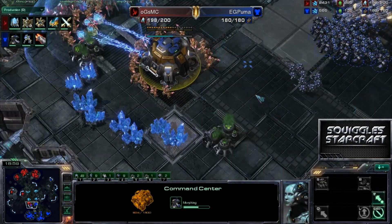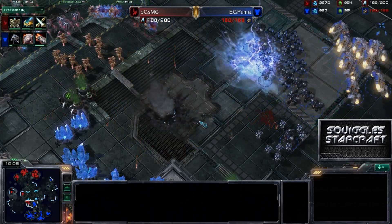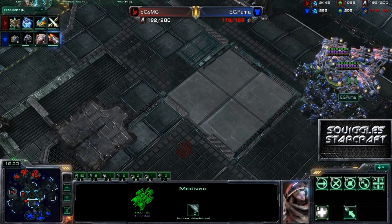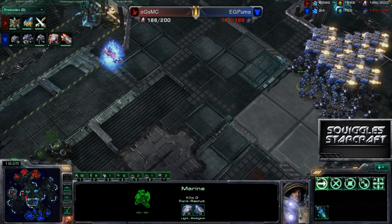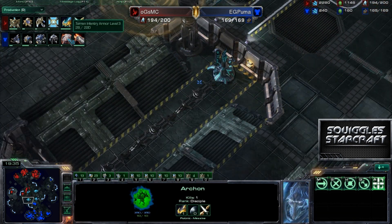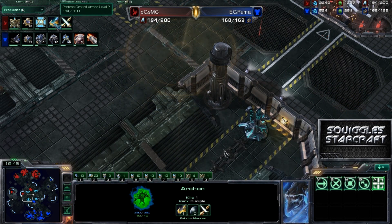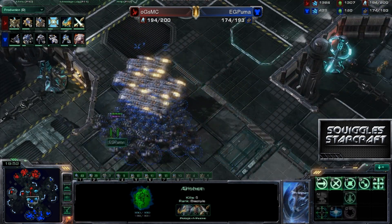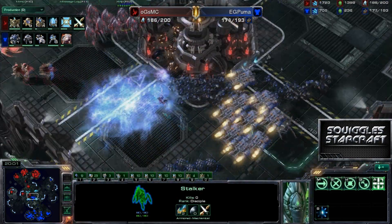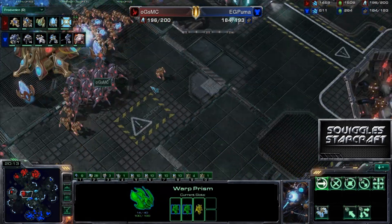It looks like these zealots could actually get in here before this command center is done morphing, and if he gets this kill it would be absolutely good. Looks like he will indeed do it — is it going to get cancelled? No. So Puma is losing that. And a money storm is going off on all those marines and marauders — actually mostly marines, but they did not actually die. These medivacs have a ton of energy saved up, so he's going to be able to recover from that fairly well. Looks like a couple of archons are out on the field now. Plus three weapons just about to finish for Puma, plus three armor just started. Looks like ground 2-2 is just about to finish for MC. So Puma is actually ahead in upgrades right now. Here comes another big stim, and there are only stalkers going on. Huge storm is going down, and a decent job microing out of it. There are some EMPs going down as well. These high templar are desperately trying to run away in this warp prism.